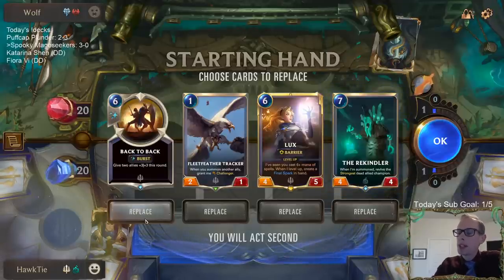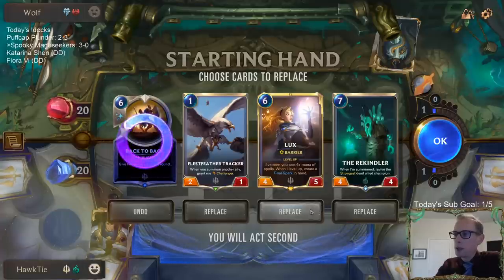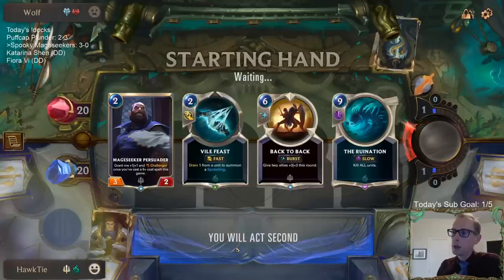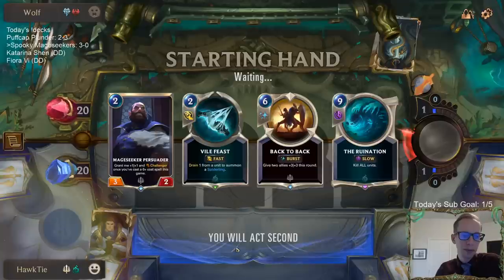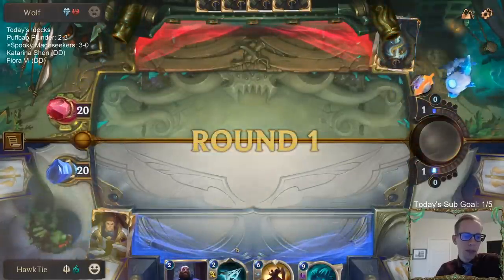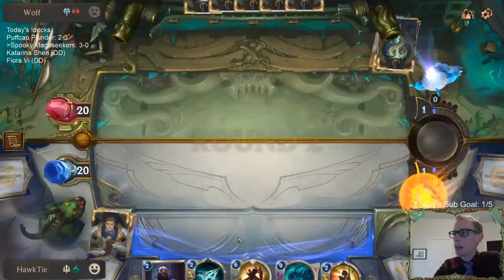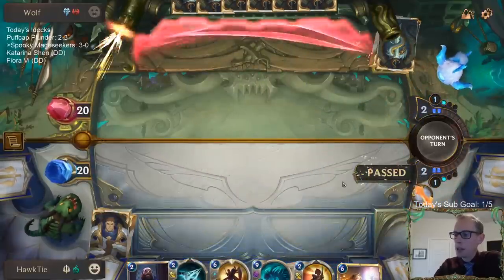We don't actually have Remembrance this hand — we've been really lucky having Remembrance on turn three every time. I wonder how we do if we don't have Remembrance. I'd rather just draw it. Cabo asks about modifications to the infinite draw deck — I'll probably wait until Meme Tier Monday to play that deck again.